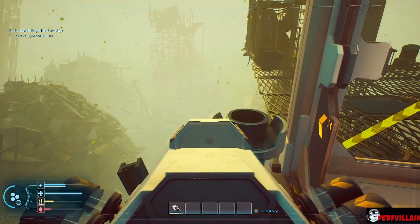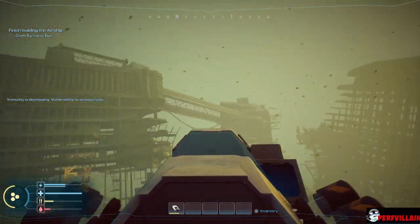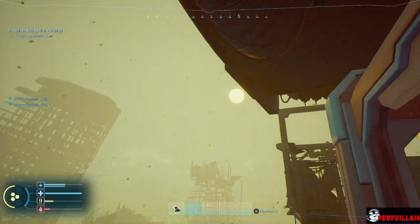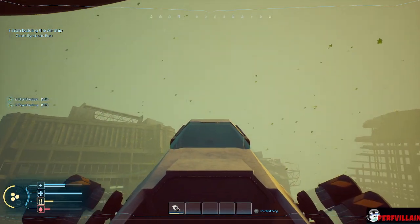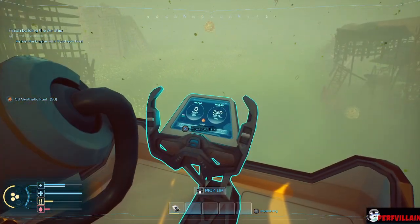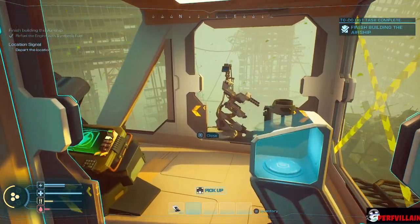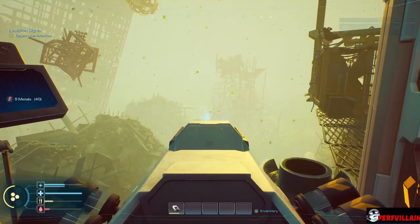I thought we'd need two but I guess not. Fuel printing completed — I want that as well because we're probably going to need more. Brit says we're fixing to leave, so before we leave I want to make sure we have everything we're going to need. We got the fuel — refuel the engine, open fuel tank. Finish building the airship.